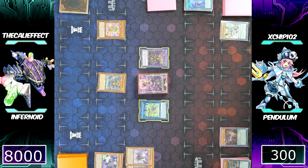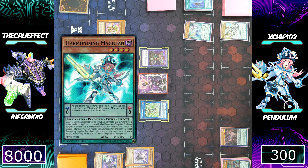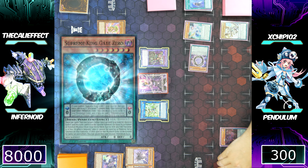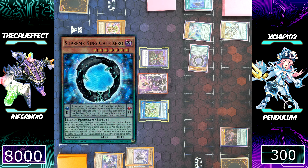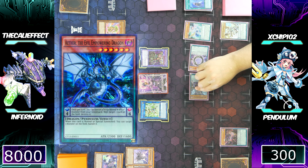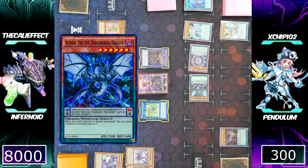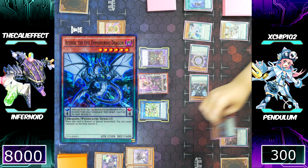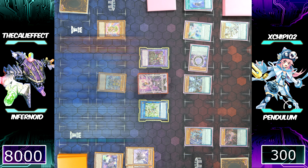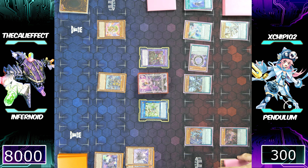Chip normal summons Black Fang Magician and uses both of his monsters for a link summon. Electromite is limited, so I don't have to worry about that. He's going to make Cyframe Lord Lambda — a really good link monster just for being a generic link monster with high attack. He can now Pendulum summon Harmonizing Magician, Supreme King Donut, and two monsters from his extra deck.